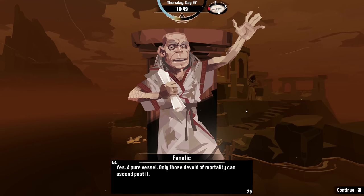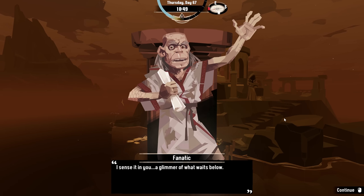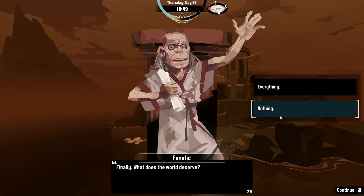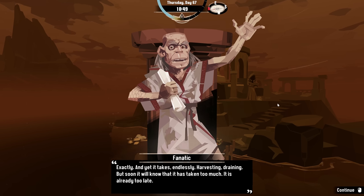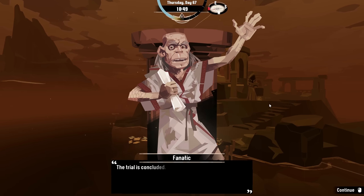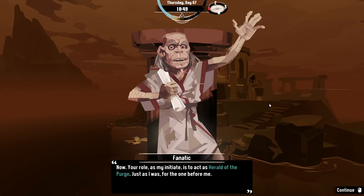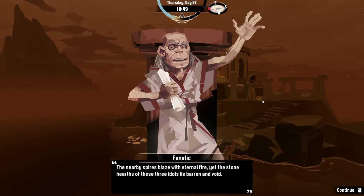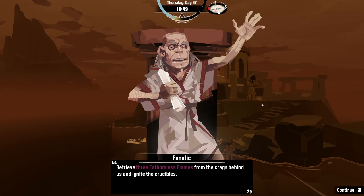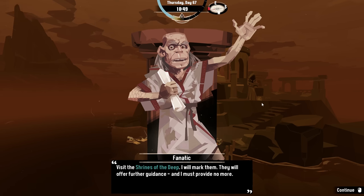The rite of purification is almost at hand, and you are to be my replacement. Your trial begins immediately. Tell me, what does your spirit seek? 'Seeks emptiness, bro.' Yes, a pure vessel. He's Irish now. Only those devoid of mortality can ascend past it. And your flesh, what does it crave? The chill of the water. I sense it in you — a glimmer of what waits below. Finally, what does the world deserve? Nothing. Exactly. Yet it takes endlessly — harvesting, draining — and soon it will know that it has taken too much. It is already too late. The trial is concluded, and you still have much to learn, but that knowledge will be delivered to you in time. Your role as my initiate is to act as herald of the purge, just as I was for the one before me. The nearby spires blaze with eternal fire, yet the stone hearths of these three idols lie barren and void. Retrieve three fathomless flames from the crags behind us and ignite the crucibles. Visit the shrines of the deep — I will mark them. They will offer further guidance, and I must provide no more.